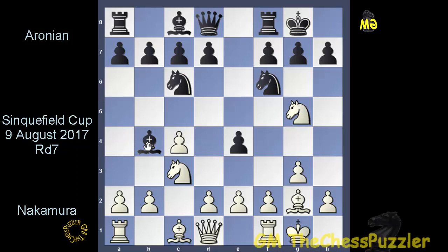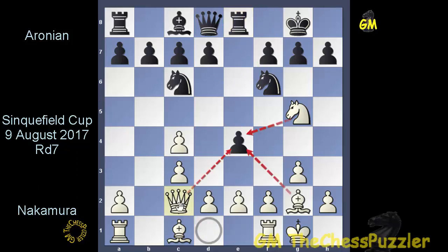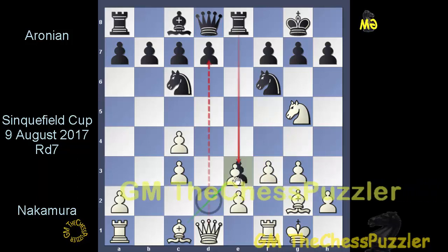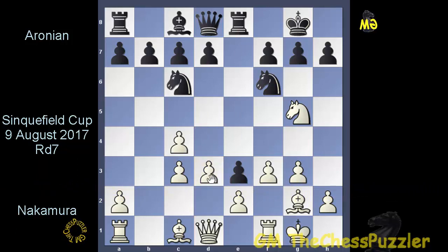Levon went for the principal variation and removed the knight, and with the recapture the rook came in on e8. Hikaru could have gone for a queen move to c2 to gain the pawn on e4, but instead he went for f3, giving Black the option to take or not. Levon pushed the pawn forward, and White can easily take this pawn — Hikaru avoided taking and went for d3, a move that covers the pawn on c4. With d5 opening up the position, the queen came in on a4, pinning the knight momentarily.